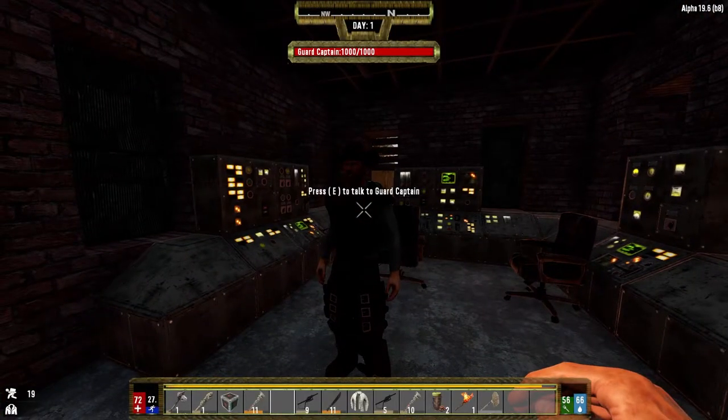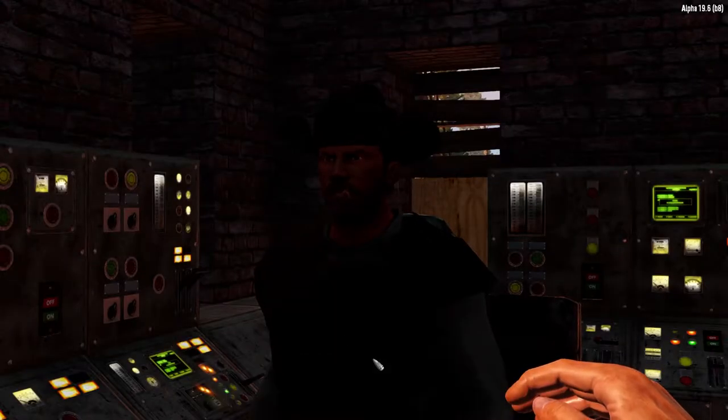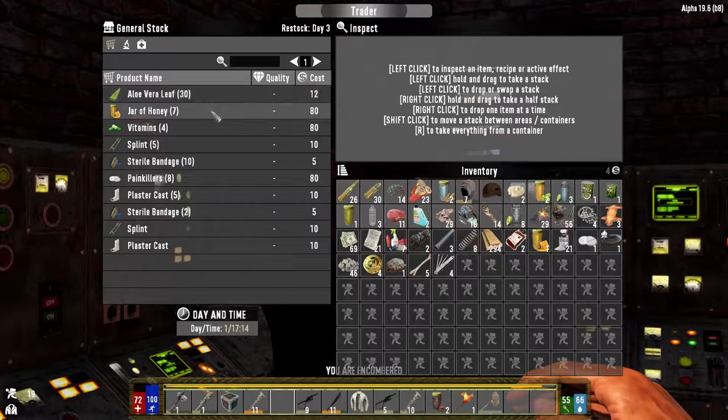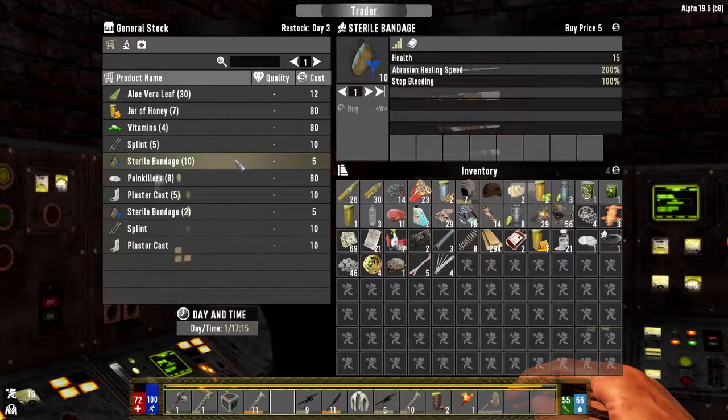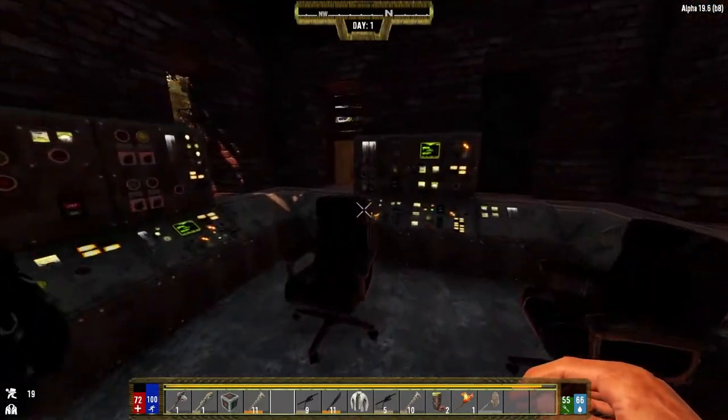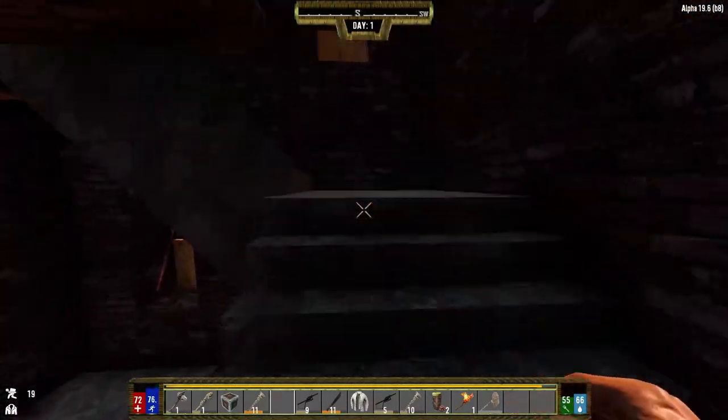We have this guy, which is a new NPC in this mod — talk to him. He can also give another quest as well as the main quest; we can have two at the same time from one trader area. This guy only sells healing items, which is very nice for this mod especially because things get difficult. He sells these bandages for just five coins each — this is very nice.